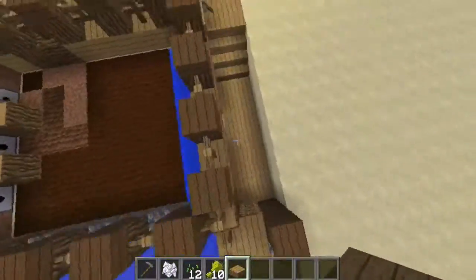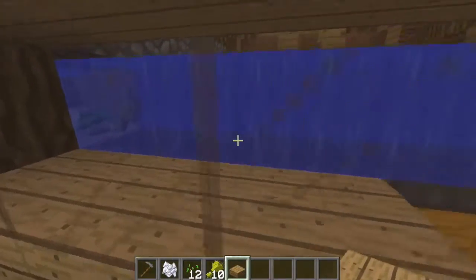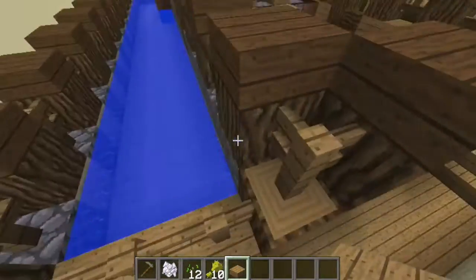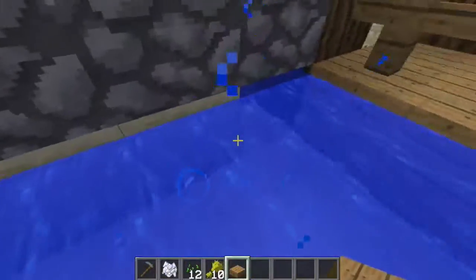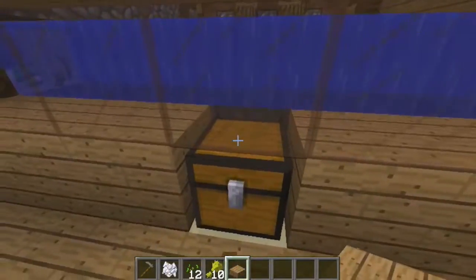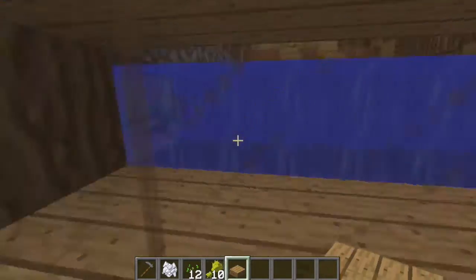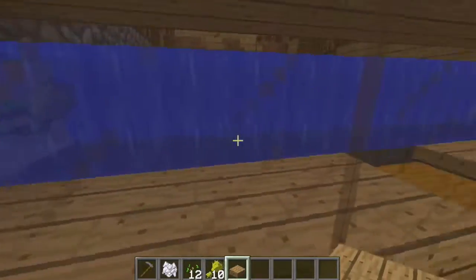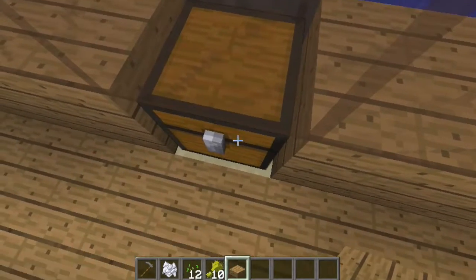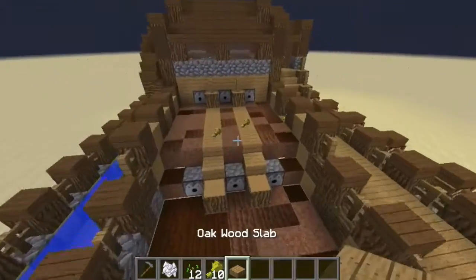Let me show you where the hoppers are - they are all connected right here. I put that block there so the water could go right into there. So when all the hoppers are connected into this middle hopper, the middle hopper is connected right into the chest, and you'll get all that wheat and seeds. Extremely easy build guys.